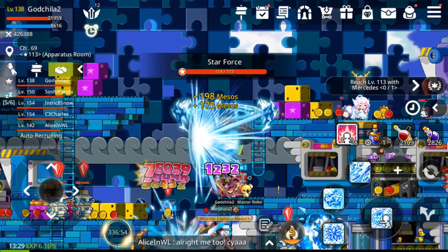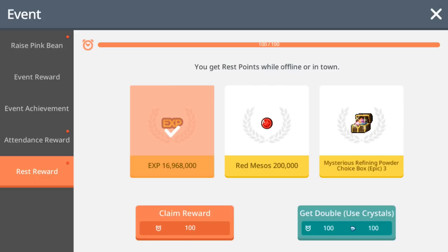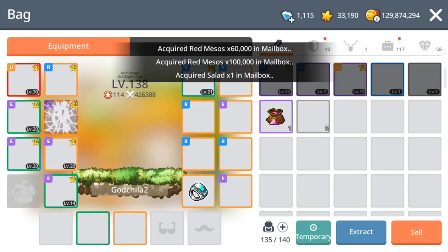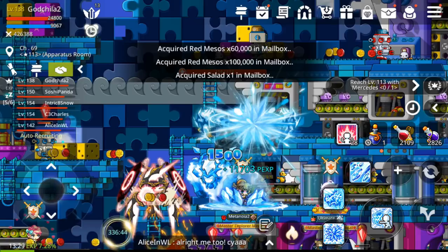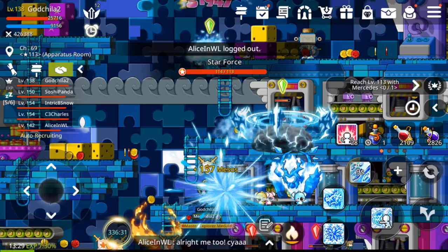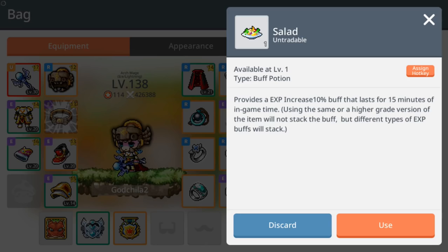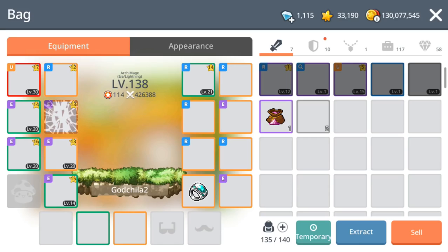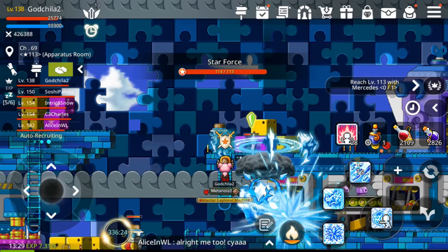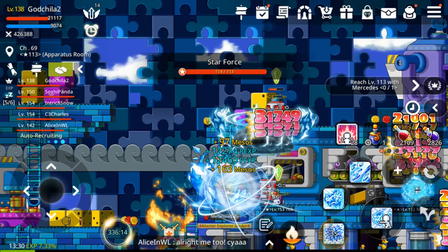The last login will be to my main account. After you log in, make sure you collect your rest reward — the rest reward depends on your level, the higher level you are, the better it is. Also check your attendance reward and your events, because Nexon gives events regularly. For now, my Ice Lightning Mage has about 10 event items I haven't done yet — the stuff only expires in about eight days so I'm taking my time.